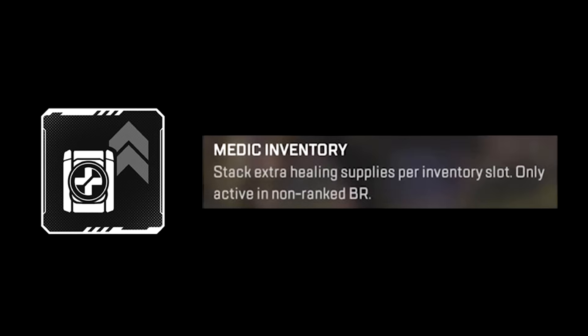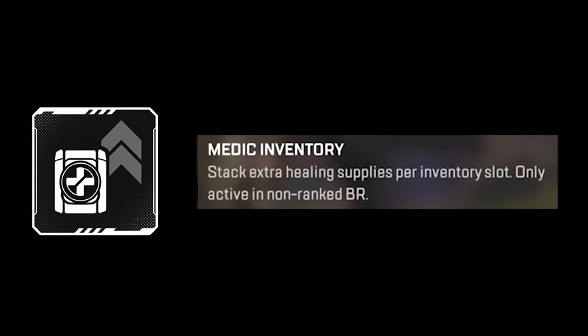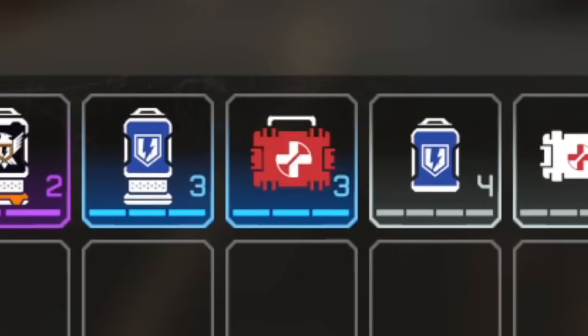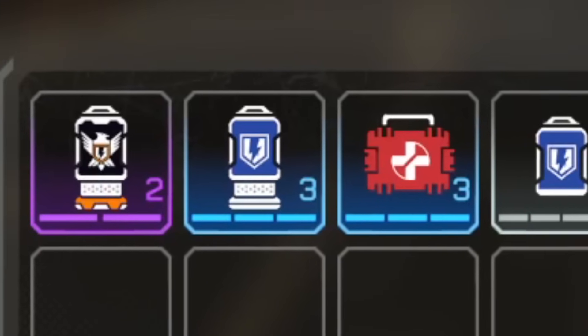We have Medic Inventory — you can stack extra healing supplies per inventory slot, only active in non-ranked BR. So just like the old Apex where you could have multiple batteries and shield cells, stack extra healing supplies per inventory slot.